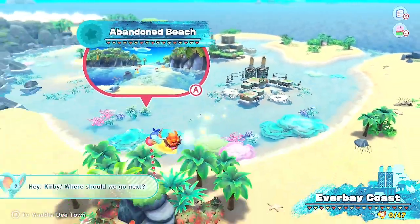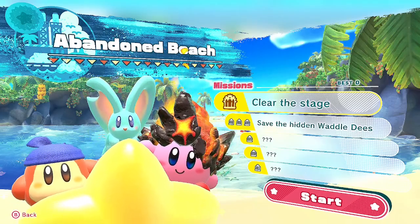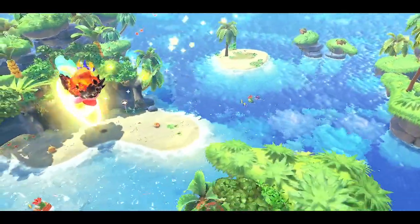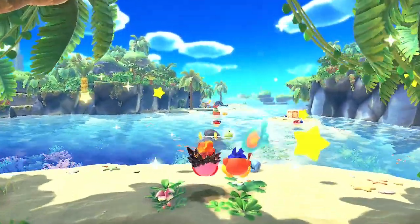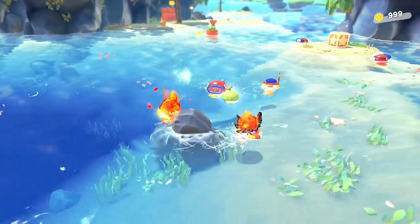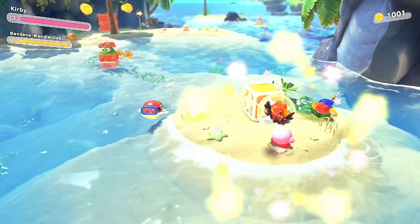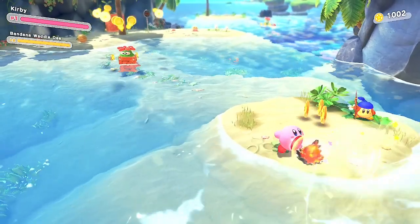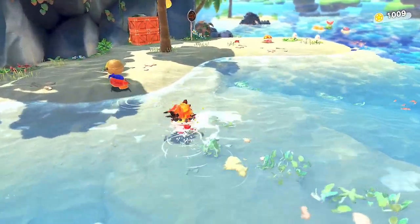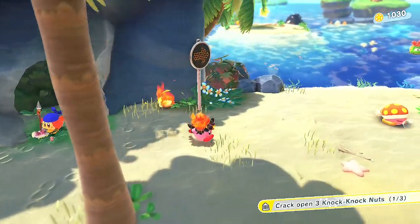Right now we're gonna go to the first stage of the second world, Abandoned Beach. We cleared the stage, saved the hidden Waddle Dees, and three other things — oh, I got my volcano head back! Oh, we swim! I bet you can eat one of those and get a new ability — let's find out. Nope. He's just gonna spit — I thought he was spitting coins for a second. Coconut!